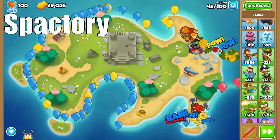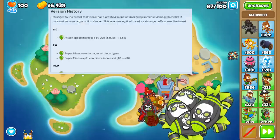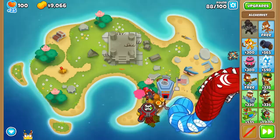Next up, we have the Spactory. You know that the Permaspactory has been constantly nerfed throughout the years, but the other two cross paths have gotten tons of love. Supermines has gotten over a 40% increase in attack speed, 50% increase in pierce, extra damage, cost reductions, and some improvements to its explosions.